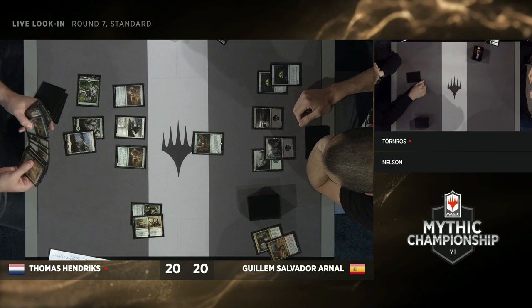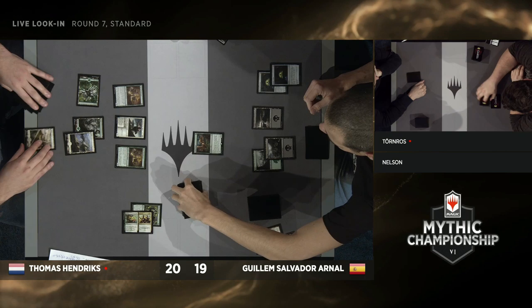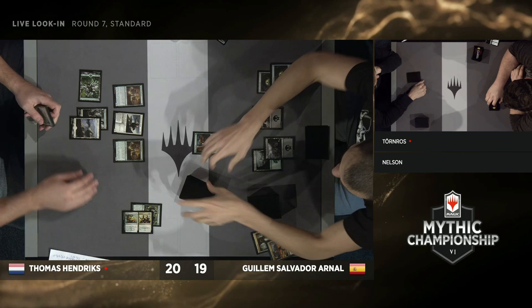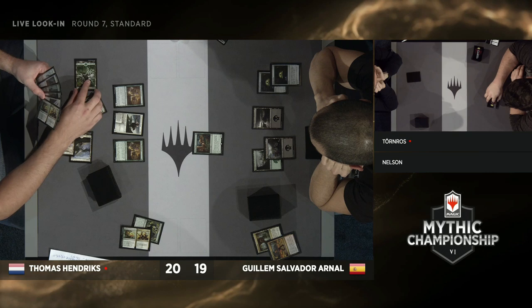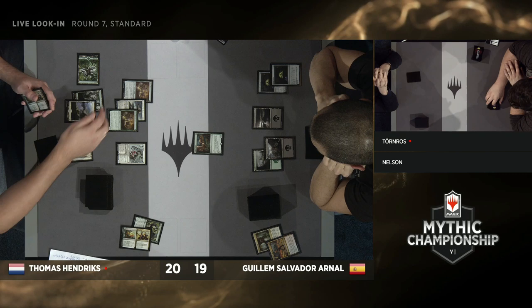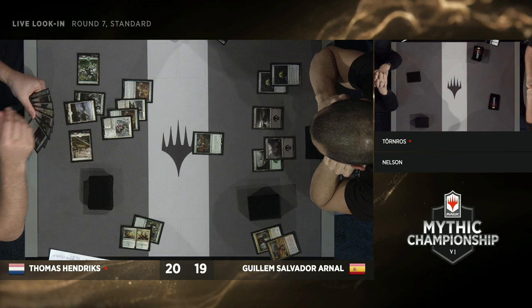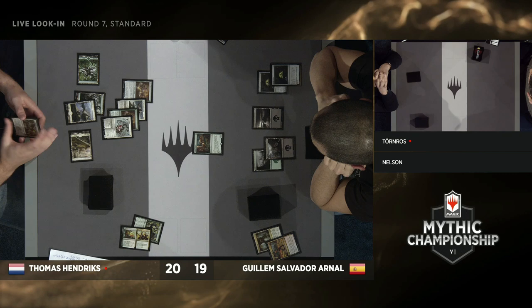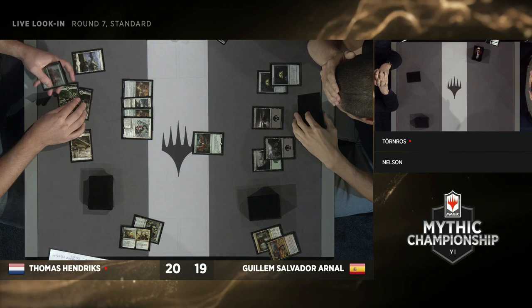On the side table: Thomas Hendricks playing Celestia Adventure — that green-white deck — versus Guillem Salvador Arnal who is on Jund Sacrifice. It looks like Thomas Hendricks finds himself up a game. What do we have here? Two Witch's Ovens and nothing else going on, just a Goose? These are typically my opening hands every time I dabble in the Sacrifice deck — lots of Ovens and no action. But of course we've seen the deck do some extremely powerful things. Mayhem Devil specifically is a key card. If you have ways to sacrifice permanents, Mayhem Devil, combined with many of the cards in the Celestia Adventure deck having one toughness, can really obliterate your opponent's board.